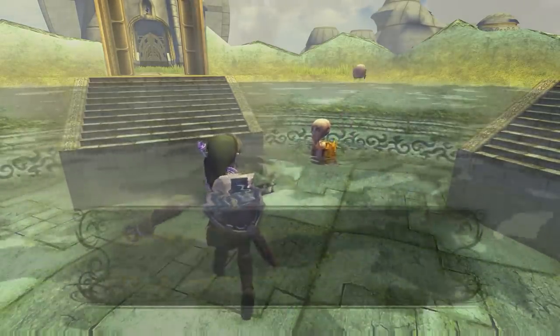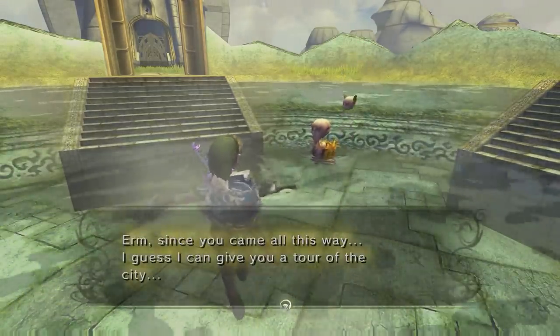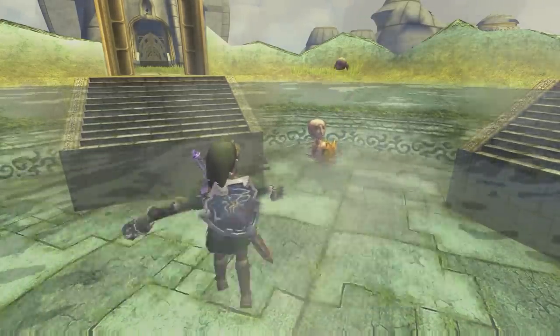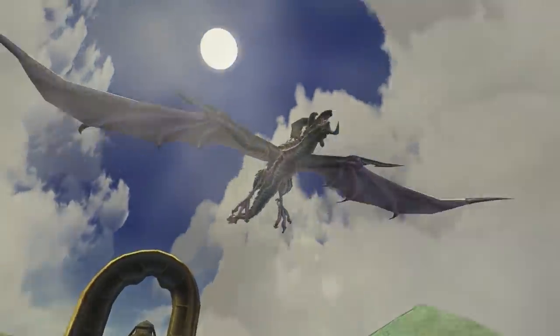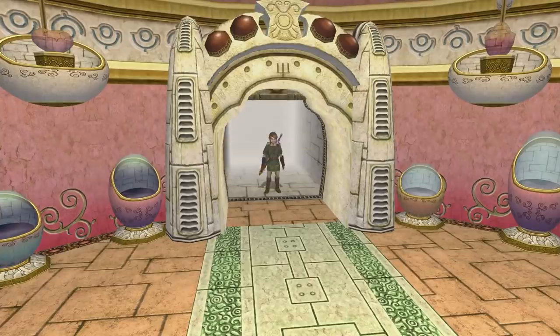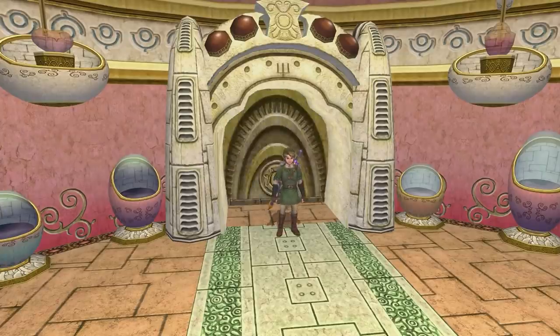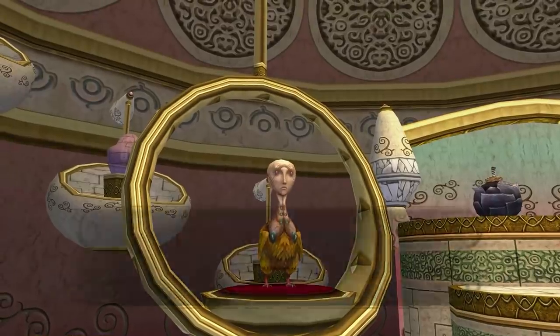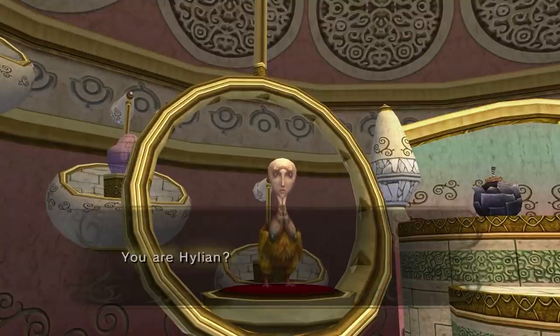Twilight Princess introduced the Ooca. They're considered an ancient race and have bird-like bodies with oblong, creepy human faces, residing primarily in the City in the Sky. According to Shad, one of the main protagonists in Twilight Princess, the Ooca are more closely related to the gods than the Hylians themselves, and the race has extremely advanced technological and magical capabilities.